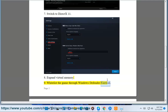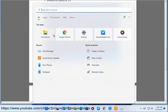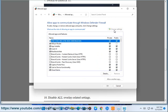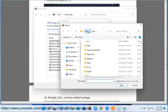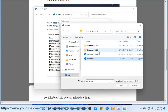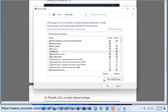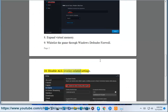9. Whitelist the game through Windows Defender Firewall. 10. Disable all overlay-related settings.